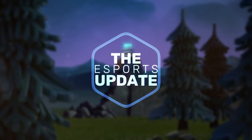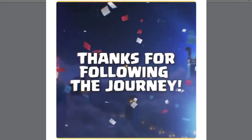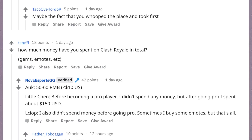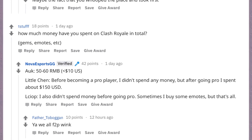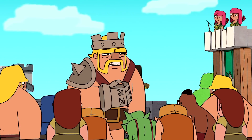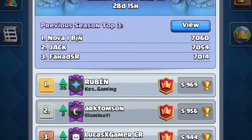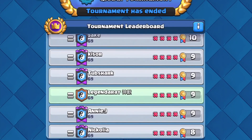The eSports update is a segment where we take a look at new and rising pro players as well as recent eSports competitions. Now that the CRL season for 2018 is over, there has recently been an AMA on Reddit for the winning team, Nova. As you can see from the spending answers, it's definitely possible to be noticed as relatively free-to-play players, as these pros have shown. Once you get signed on an eSports team, you'll probably get a sponsored account, but this shows it's possible to get noticed without spending money — especially now with global tournaments. It's even easier than ever.